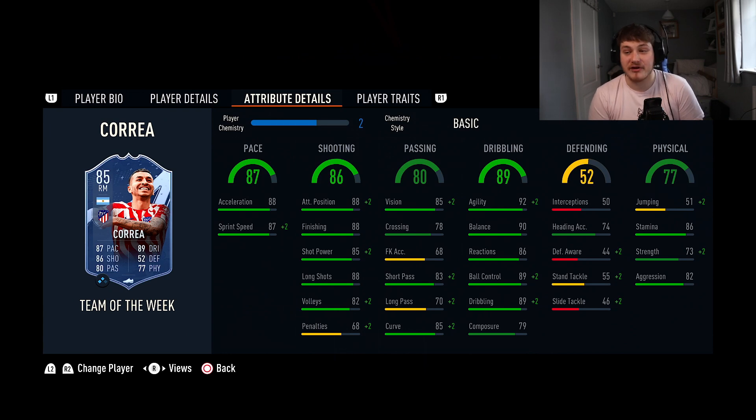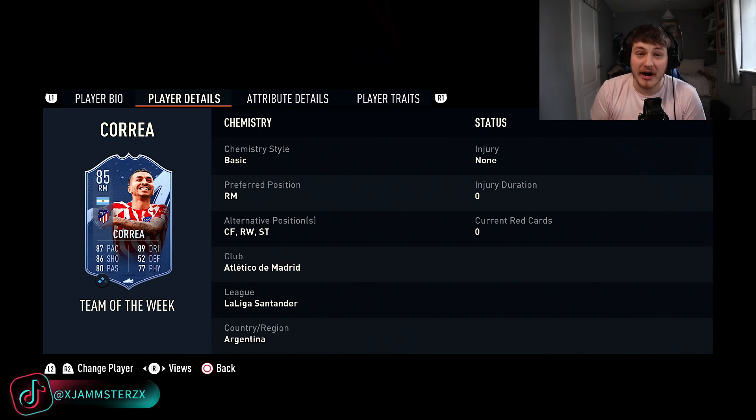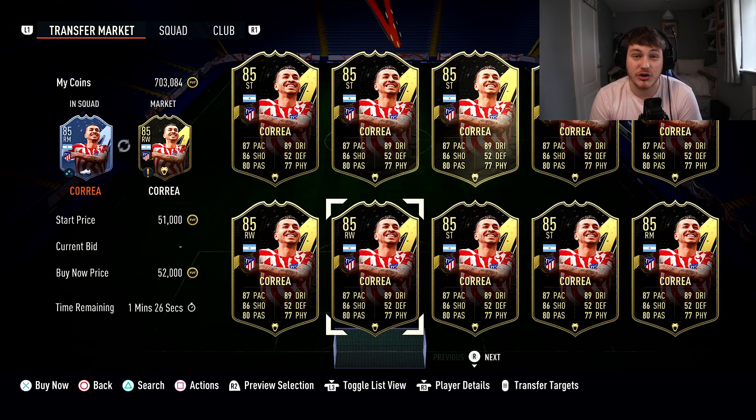Then we've got Correa Inform, who is four-star, four-star, five foot seven. Electric pace, 92 agility and 90 balance, 89 ball control — those dribbling stats are juicy. 88 finishing, 88 positioning, and 85 shot power are also fantastic. Get this guy in front of goal and he will bang it. He can also play striker, and 73 strength is pretty decent. Outside of the foot shot trait means those driven shots hit differently. He'll cost you about 50,000 coins.